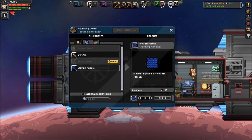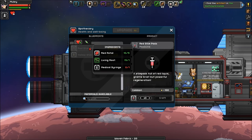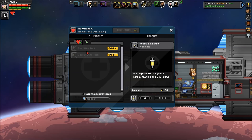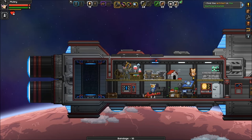Let's make 20 woven fabric. That runs us kind of low on plant fiber but that's alright - we just need the woven fabric to make some bandages, which will be very useful. There's also stim packs - grants brief but powerful regeneration, that's a good one too. Makes me glow. I'm good on salves, I need durasteel to do that one.